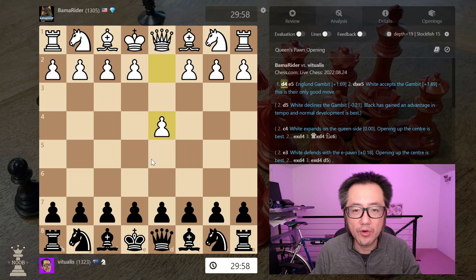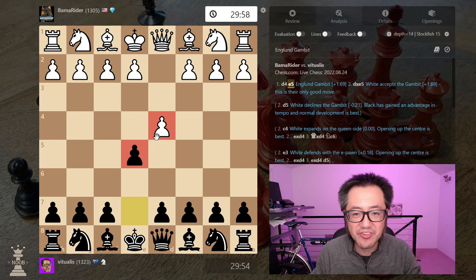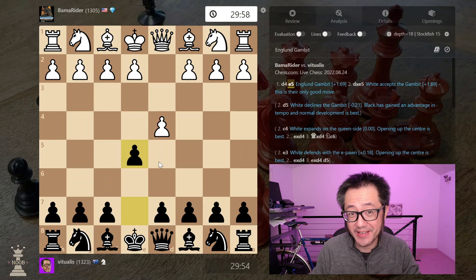1.d4 is a great opening for white, often leading to closed, positional, complicated games — the sort of games I don't necessarily like defending against with black. The England Gambit tries to scuttle all that by the immediate E5, immediately asking a question of what is going to happen in the centre.